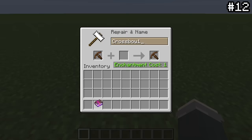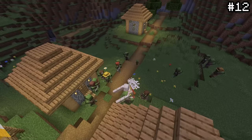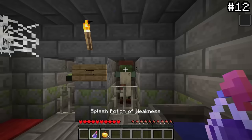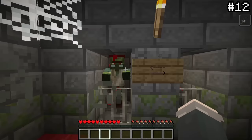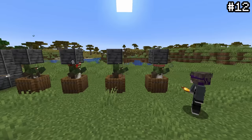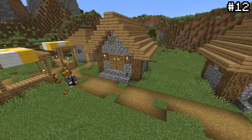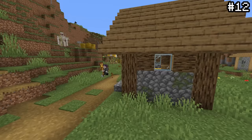With a piercing crossbow you can shoot an arrow through multiple mobs at once, but what you maybe didn't know is how useful this is for curing zombie villagers. Typically to cure a zombie villager you need both a weakness potion and a golden apple, but using a piercing crossbow and a tipped arrow of weakness, you can cure four zombie villagers at once and reuse the arrow as many times as you want. All you need are the golden apples — one arrow is all it will take to cure a whole village.